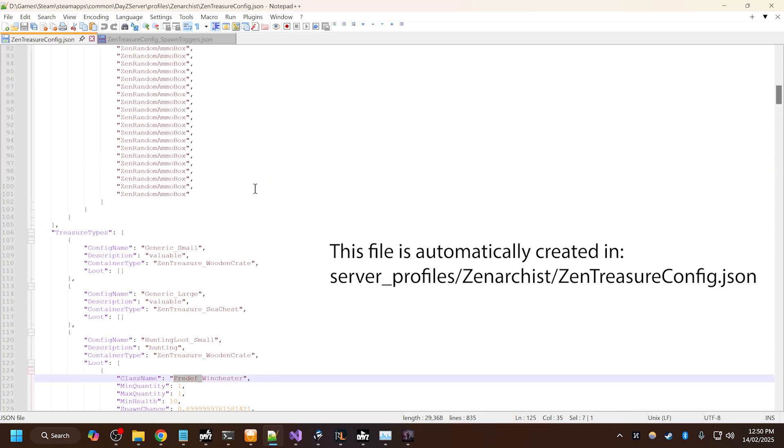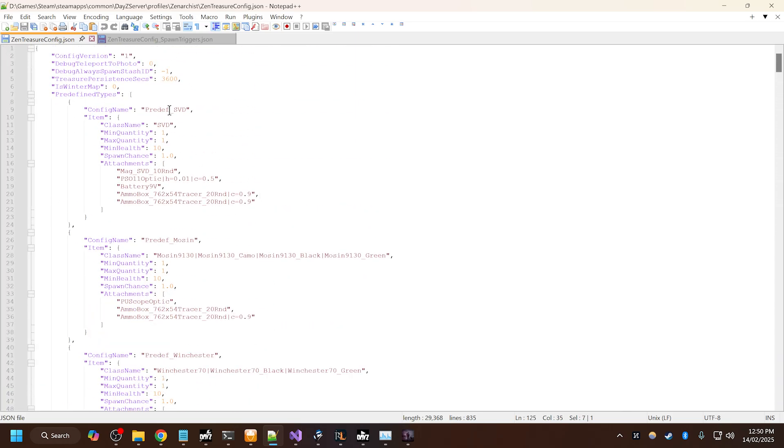Predef is short for predefined loot, and that's up here. So we have predefined SVD — this will spawn an SVD with these attachments. H is health, so by using this line character separator, I can say H equals 0.05, and that will set the battery to 5% health. And then C is chance, so if I say 0.5, then it has a 50% chance of spawning a battery with 5% health.